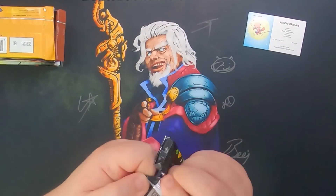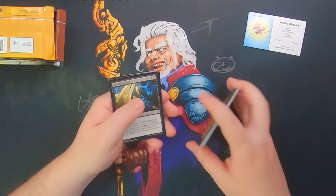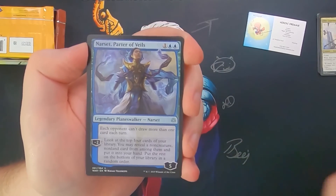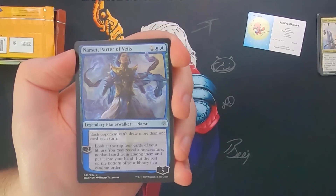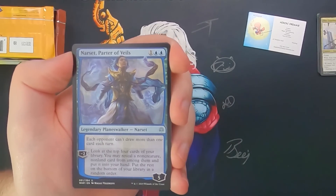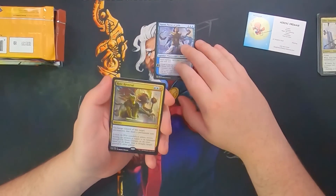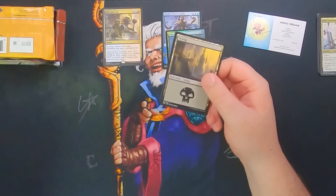We always start with the newest set first because that's what everyone's seen the most of, and we want to move into the older stuff as we go. So War of the Spark is first. There's not really any commons of note. Bleeding Edge — not a bad uncommon. Elite Guard Mage. And of course we've got a sweet Narset, sitting at like $3 as an uncommon, which doesn't surprise me because it's very good — shutting off your opponent's ability to draw extra cards. Our rare is a Roll Reversal. We also got a Foil Forced Landing, a Swamp, and a Servo Token.